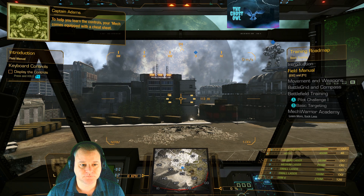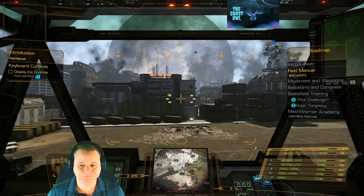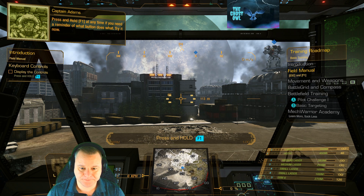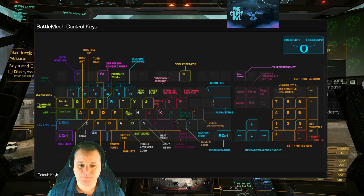To help you learn the controls, your mech comes equipped with a cheat sheet. Press and hold F1 at any time if you need a reminder of what button does what. In the past I remember MechWarrior 4 came with a little map you'd pull out on a piece of paper that came in the box — but now you've got this on screen. So press and hold F1 and you can see exactly what all the keys are. This assumes you don't remap any keys, and it may be that in the future you want to remap them to something you prefer.